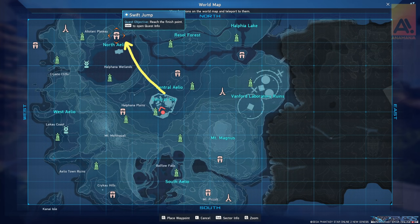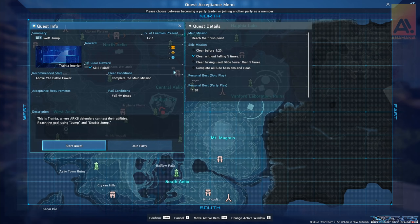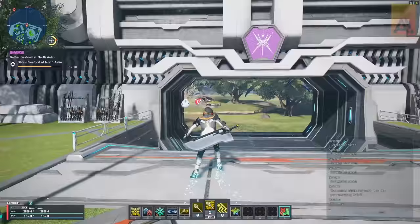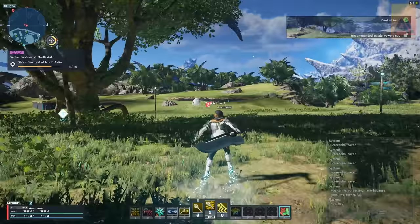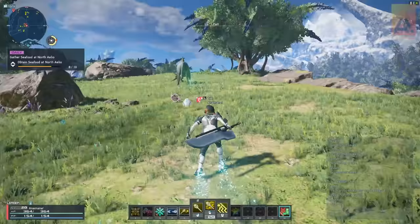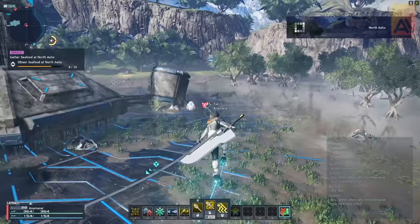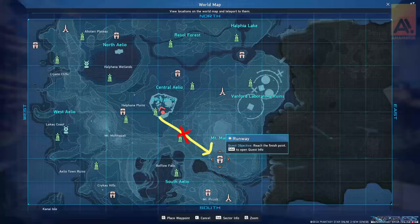Next one is in the level 12 area, Northern Elio — this is the Swift Jump cocoon. It's double jump and glide practice where you try to use as few glides as possible to get a good score. Remember, you just have to complete these — you don't have to do the side objectives to get the skill point. Head out the northern gate and keep moving until you reach a big wetland area. There's going to be a huge structure in the middle, and just beyond it to the right you'll find the cocoon. There are also two Ryuki devices in this area to find.